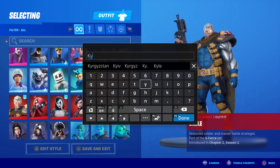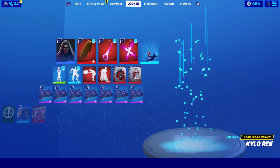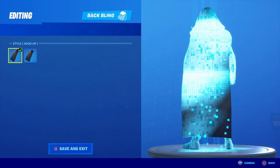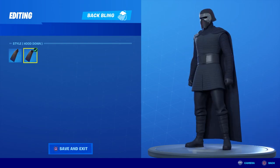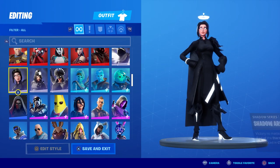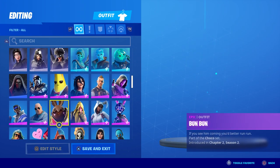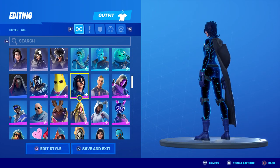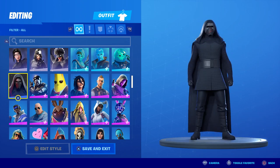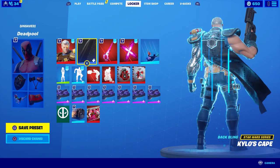Kylo Ren also has a hood up and hood down style. Watch what happens when you pick another character — the hood disappears no matter what. The hood does not pop up like it should, but if you pick Kylo Ren it goes up. So it's only specific to Kylo Ren. The question is: is Cable's cloak the same way?